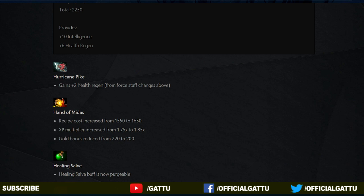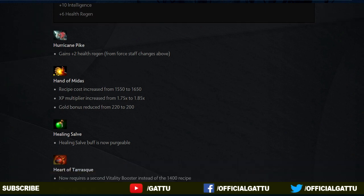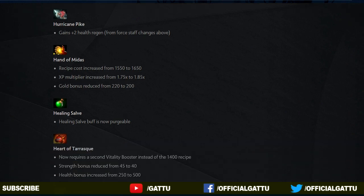That's really not much but it definitely helps out. And the gold bonus has reduced from 220 to 200 — a little bit of a disappointment. And now to the next item, the Healing Salve: the healing salve buff is now purgeable. What this means is that if you are using Healing Salve and an enemy creep or tower hits you, the healing effect is going to stop.